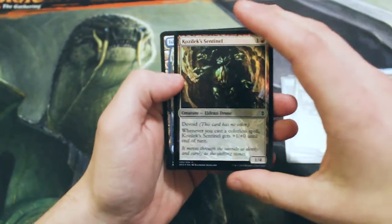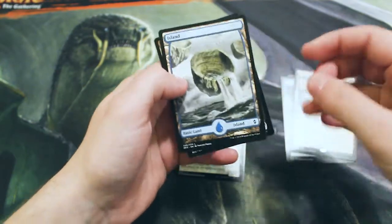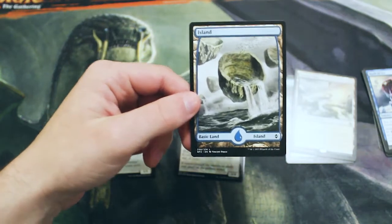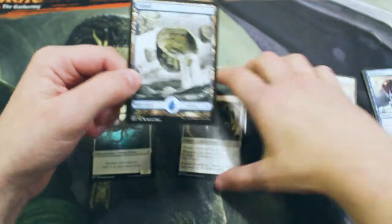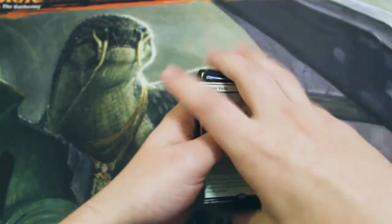We did get a foil Kozilek's Sentinel, and of course the full-art lands that this set has, which are fantastic. There's a lot of debate about whether these or the original Zendikar lands were better — personally I like the originals, however this one is actually one of my favorites for the Island.